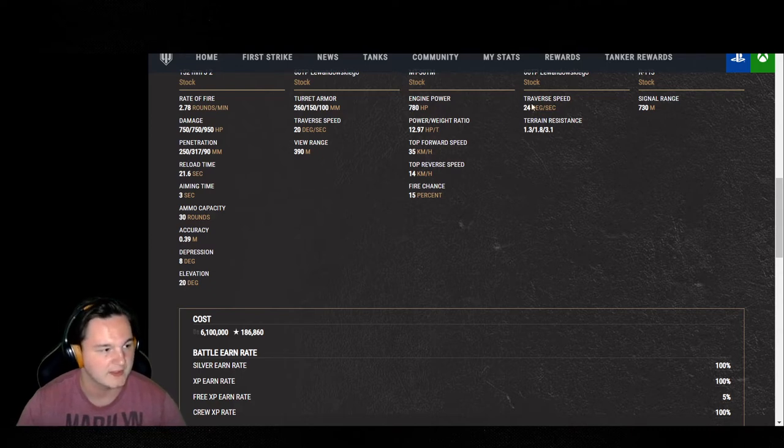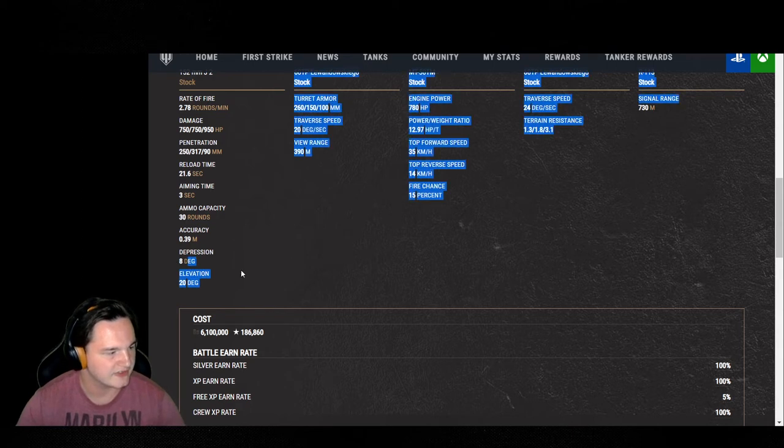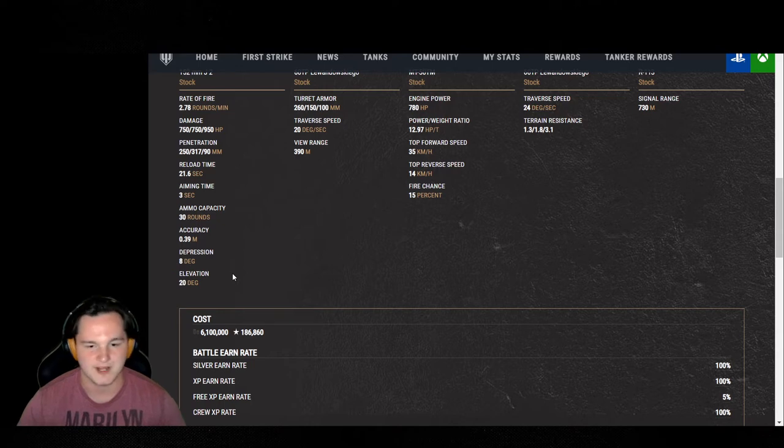I'd rather focus on traverse speed, and combined with traverse speed, I'd focus on turret rotation as well, trying to get it highly mobile in close quarters combat. Eight degrees of gun depression is going to allow this tank to work a ridgeline extremely well — just being able to poke over and put a big fat gun in their face and still have heavy-duty armor.